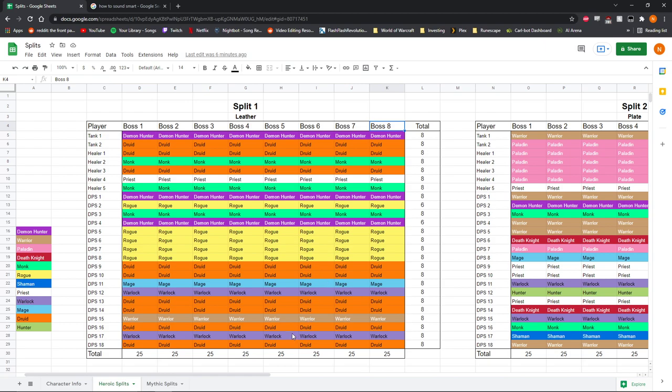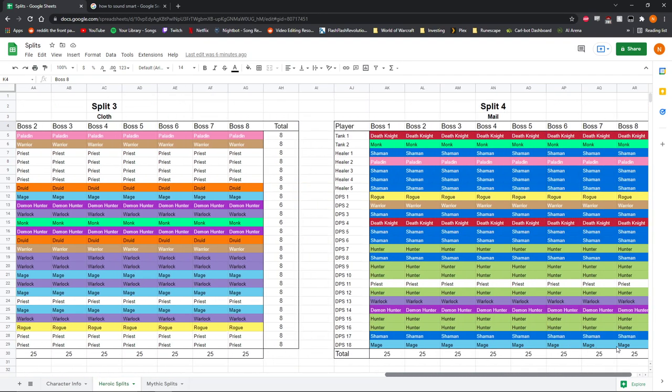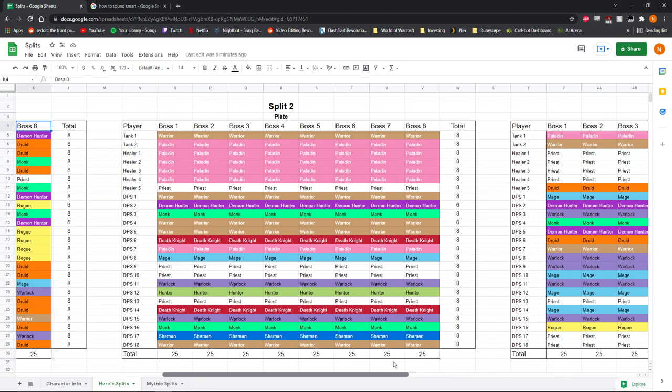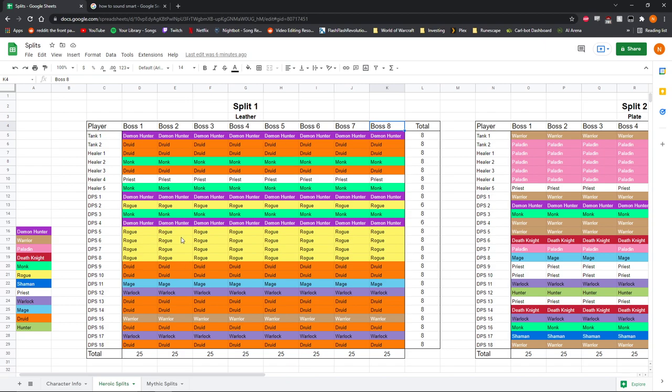You're not always going to get a leather split that's this stacked with leather. Out of all 24 players here, there are only about five characters that don't wear leather, so you're not always going to get that nice of a split — it may be closer to half leather, the other half other things. But that's basically how heroic splits work. This is an example of what they might look like, and your mileage may vary.